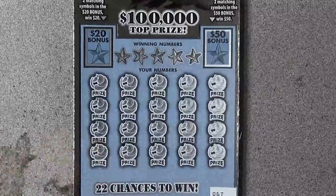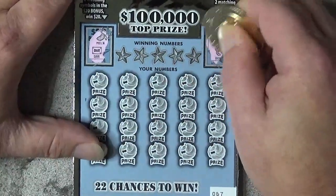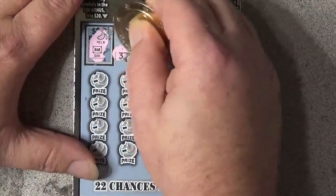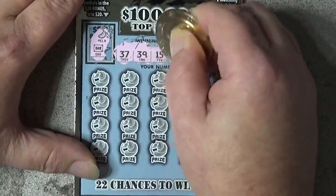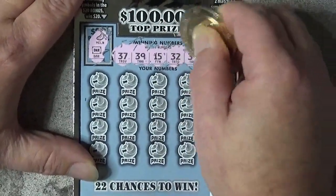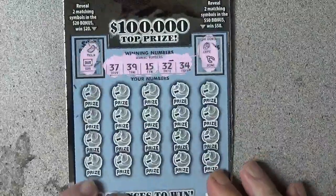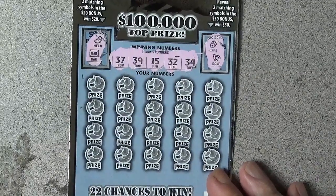Let's start off with our bonuses here. Grape and the bones — so we got nothing on those. Let's get some numbers: thirty-seven, thirty-nine, fifty, fifteen, thirty-two, and thirty-four. What is up with these thirties? Let's hope there's a reason behind that.